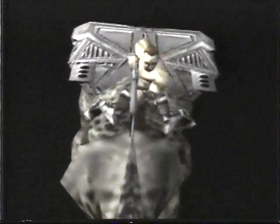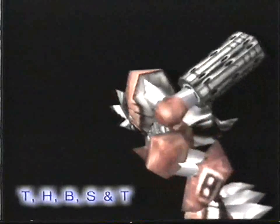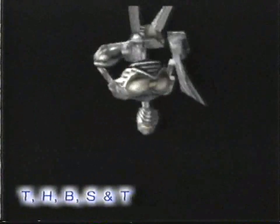Our second cheat has the opposite effect. It allows you to look at all the different people and dinosaurs you meet in greater depth. Before you start a game, access the cheat editor and enter T, H, B, S, and T. When you return to the cheat menu, select gallery mode. From here, you can study your adversaries in glorious 3D by zooming in and rotating. You'll see exactly what makes these creatures so fierce, but more importantly, it's the best way to really show off the game's magnificent creations.